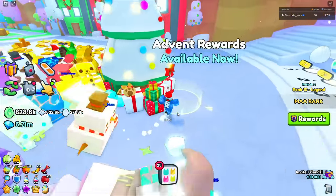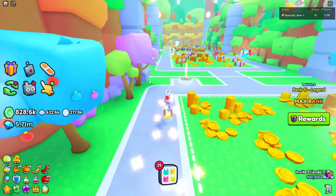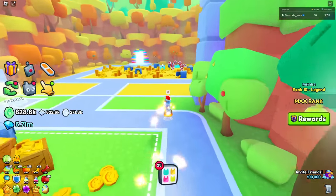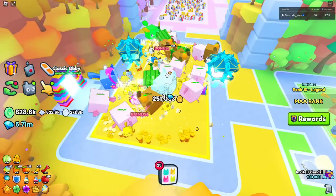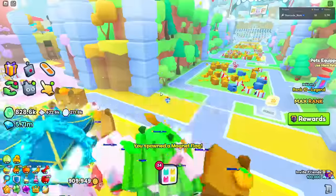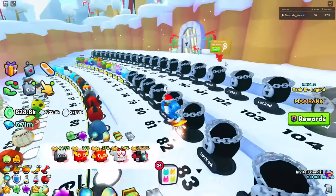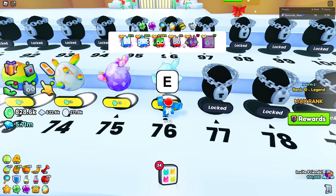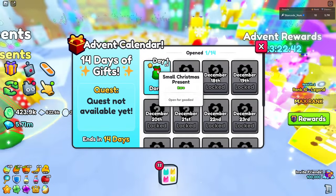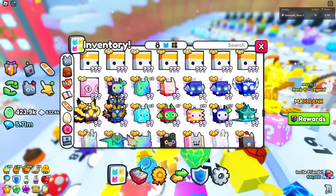Now we need to do the advent reward - it says break 175 candy canes. I'll put everything inside this area since it has the most space, giving a better chance that candy canes spawn. I'll place some magnet flags so we don't have to worry about collecting coins. It's at 150 and going down pretty quick. Let's go claim the reward in the advent calendar - it is six small Christmas presents. It's only the first day so I'll let it slide. After hatching a lot of pets we now have a team of 211k, which is insane!